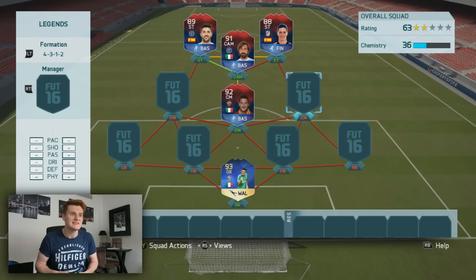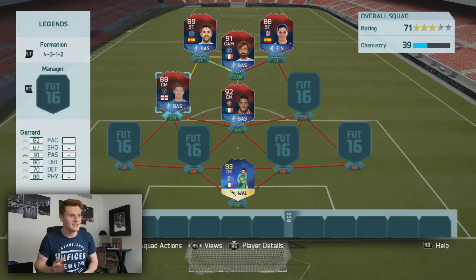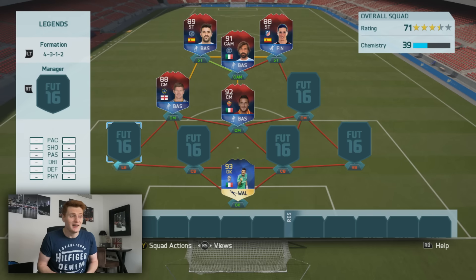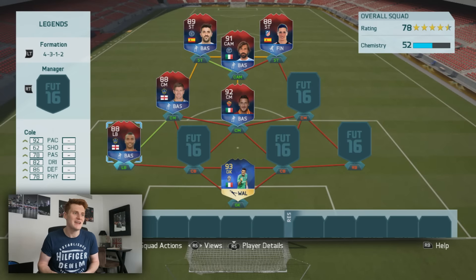At left center mid it's gonna be Stevie G. This guy deserves a legend card — absolutely fantastic player, years and years of service for Liverpool, won the Champions League, played for England for years. Probably one of the most eagerly wanted legend cards. All these players need to retire before there's a chance they'll get one, but Steven Gerrard goes in — 91 pace, 87 shooting, 88 physicality.